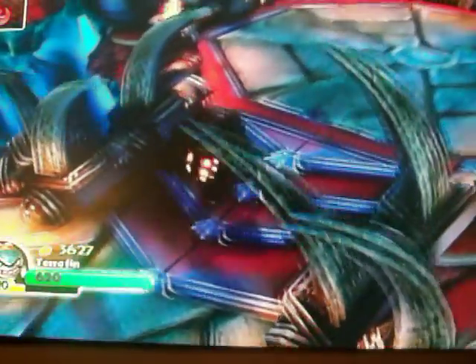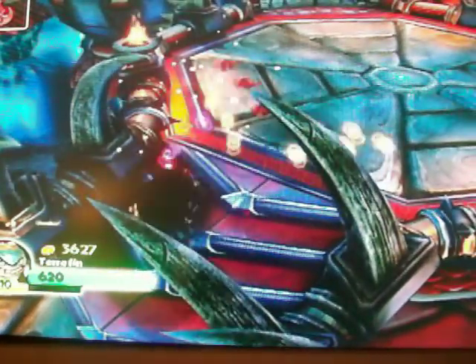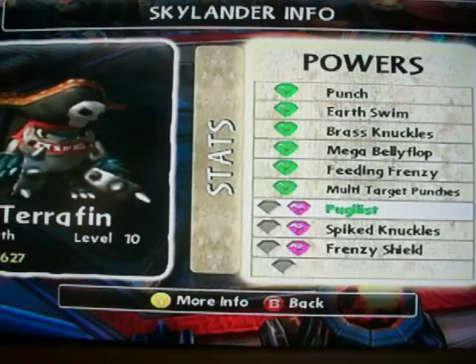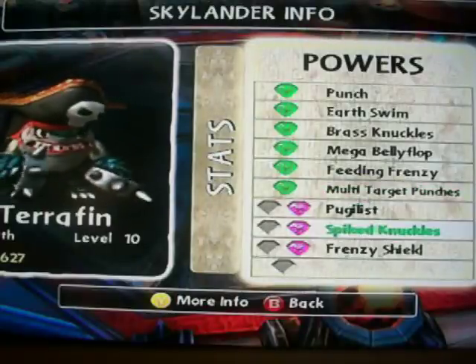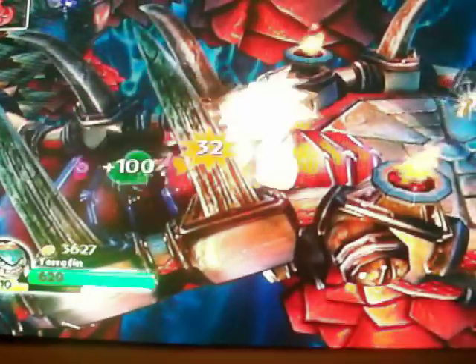His B is he shoots like baby sharks that fight for you. Let's look at his moves. His first move is punch, then earth swim, brass knuckles, mega belly flop, feeding frenzy, multi target punches, pugilist — not sure if I pronounced that right — spiked knuckles, and frenzy shield. Frenzy shield is whoever is attacking me gets attacked by little sharks.